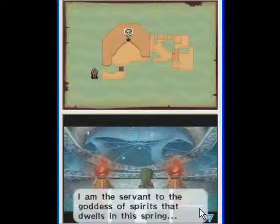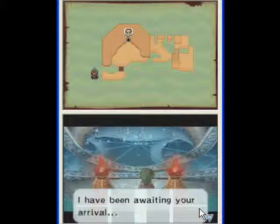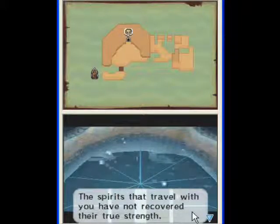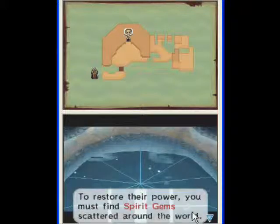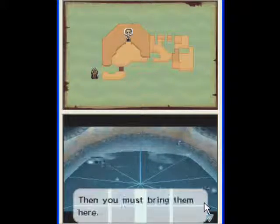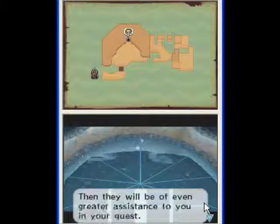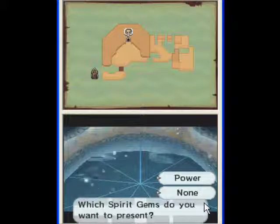Link, I am the servant of the goddess of spirits that dwells in this spring. I have been awaiting your arrival. The spirits that travel with you have not recovered their true strength. To restore their power, you must find spirit gems scattered around the world. Then you must bring them here. Collect these, and the spirits will recover their true power. Then they will be of even greater assistance to you in your quest.